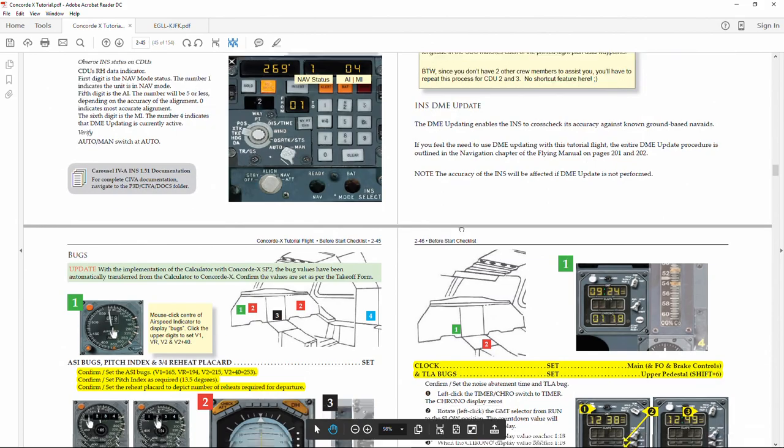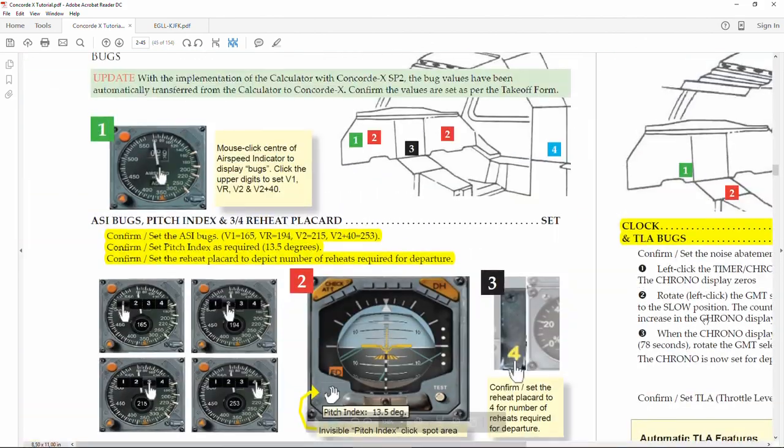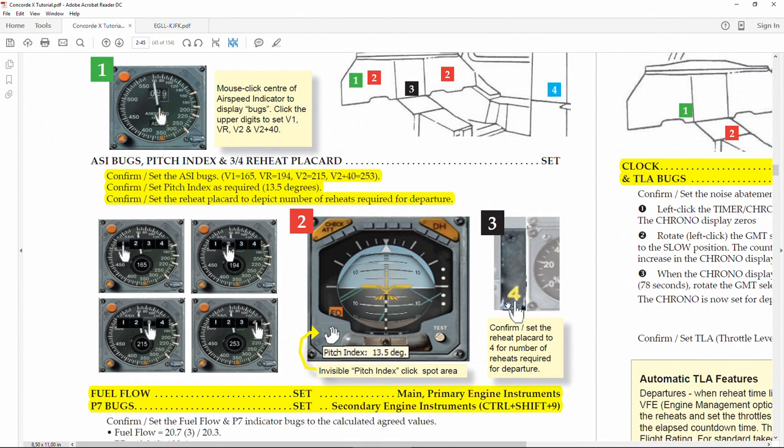We have loaded all the INS configuration. Now we need to calculate the performance. The performance and reference speeds change an awful lot depending on aircraft weight, which depends on the amount of fuel loaded and how many passengers are on board. There are two ways we can do this.